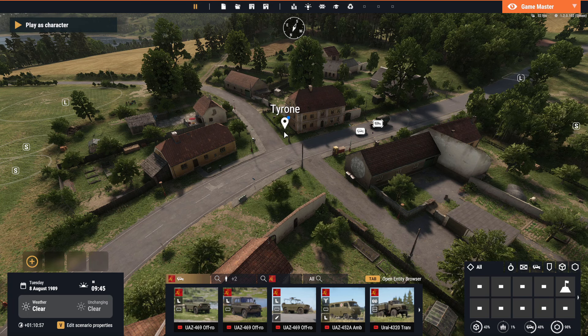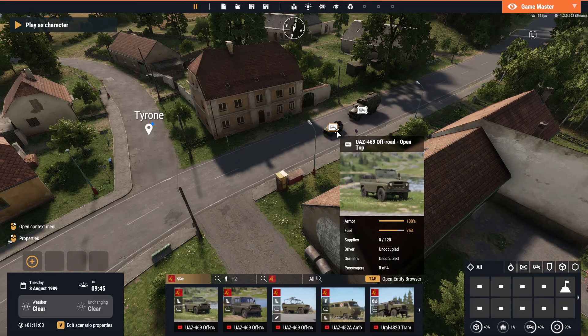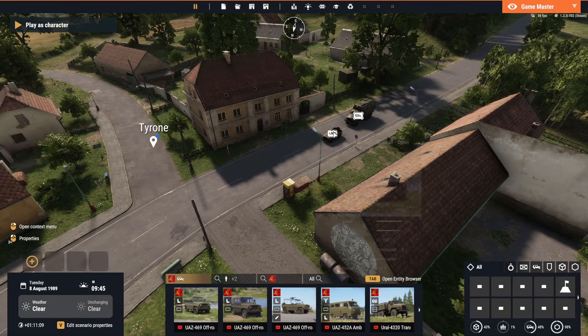The idea could further be scaled. Instead of just having a command truck, you could have a smaller command vehicle, like a Command-USZ. Armies do have command vehicles of different types. If you had a Command-USZ, you could hide it in a garage in the town.